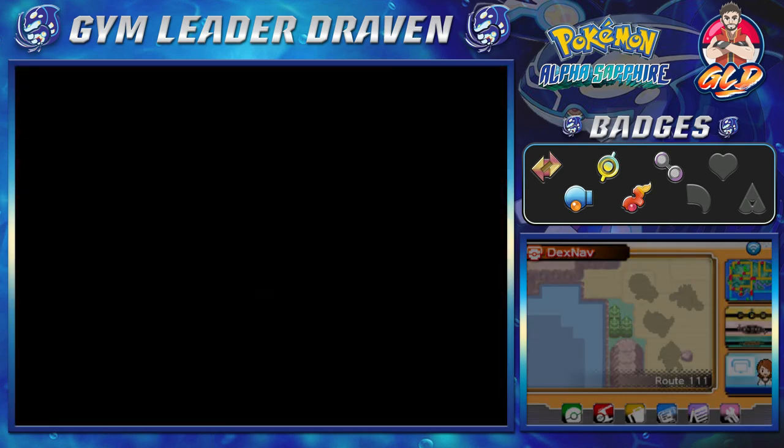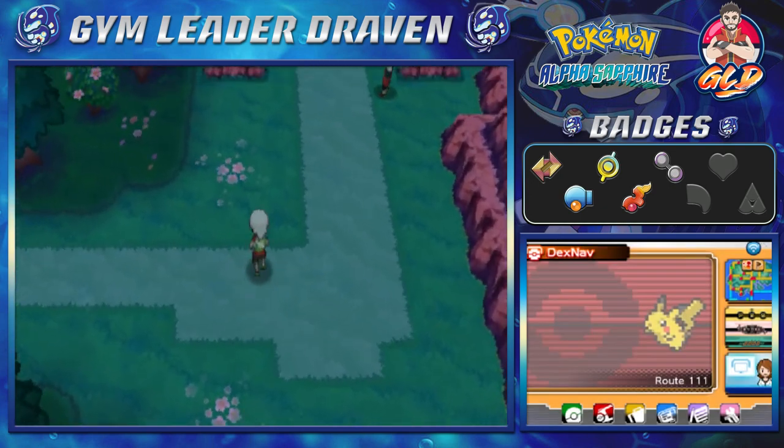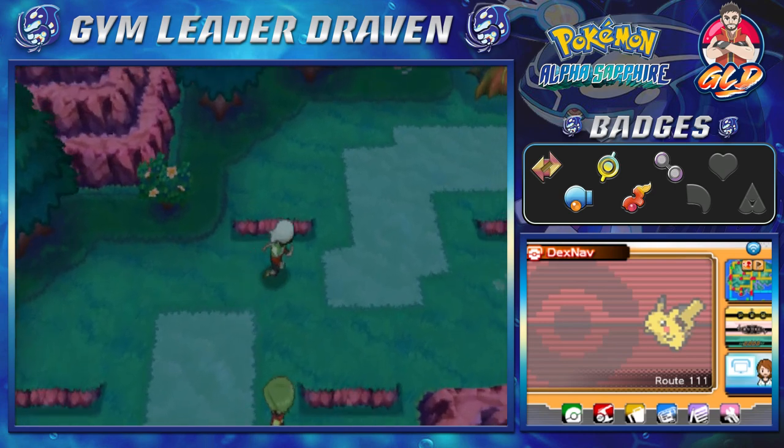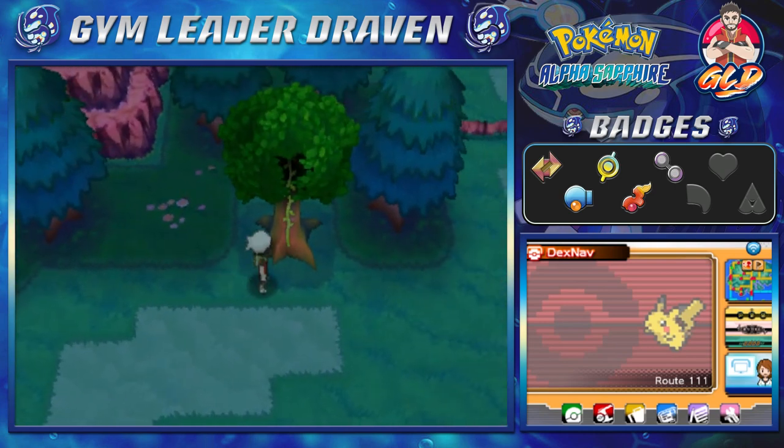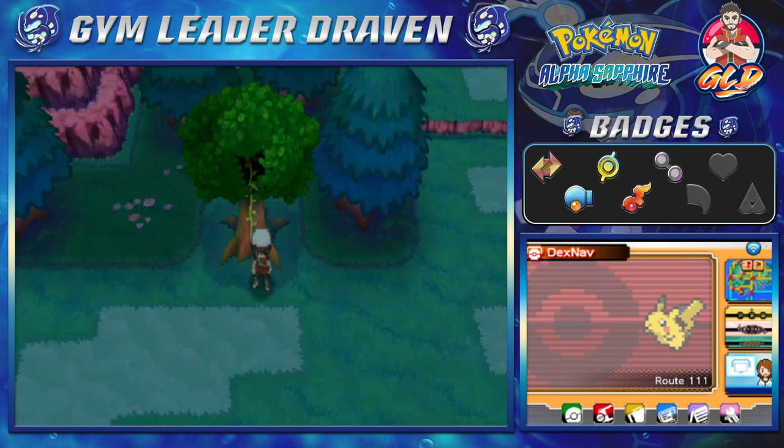We're getting out of the desert now. We're going to make a stop at our secret base — we haven't switched it yet. In the next episode we'll be taking another small side quest, wherever the wind takes us. Thank you guys for watching and for being patient as always. I'll see you guys in the next episode of our Pokemon Alpha Sapphire walkthrough!